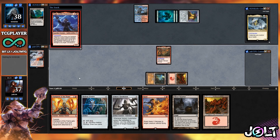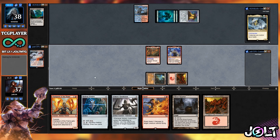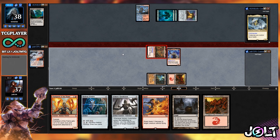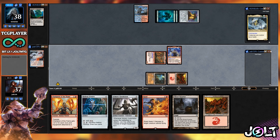So we've got Toggo on the battlefield. Let's swing in for one — we'll knock our opponent down to 38, and that's also going to be zero total commander damage. But we are setting the tone for them, so they know what's happening. Rograkh likes to swing into the attack; we've got to do that.